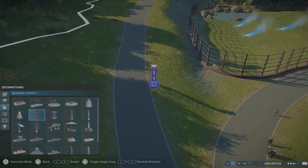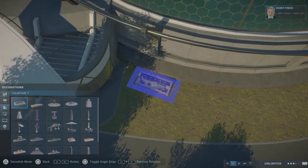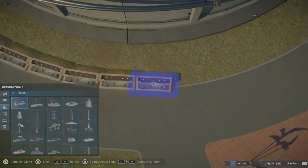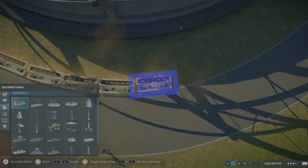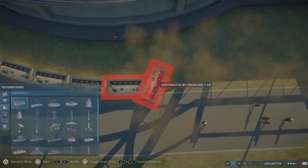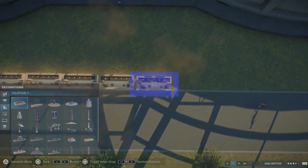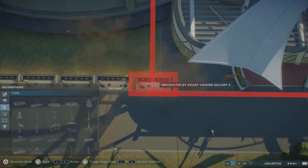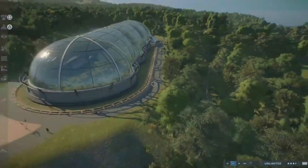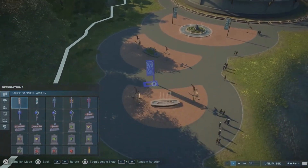Here I wanted to place some lights so guests won't walk into the dark up on this hill. Then I thought about placing fountains very close to the aviary, but that doesn't work, so I placed them directly next to the path. This section did take a lot of time — in real time it was about 15 minutes. I'm also using barriers so guests won't go onto the facility path.